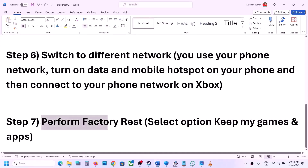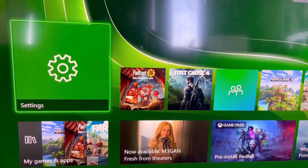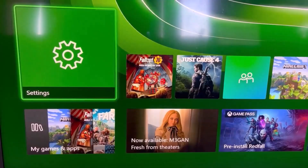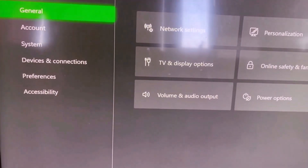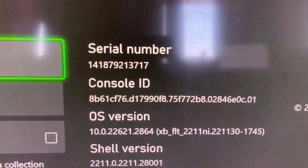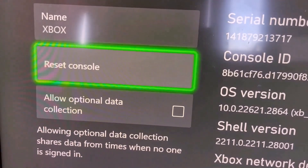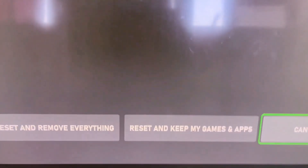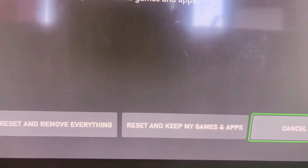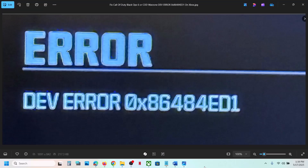The last step is to perform a factory reset, and you have to select the option which says Keep My Games and Apps — in this case you will not lose any data. Go to the home screen, then Settings, then System, and select Console Info. Select Reset Console. At the bottom you will see options: Reset and Remove Everything, and Reset and Keep My Games and Apps. Select Reset and Keep My Games and Apps and proceed. One of the steps shown in this video should help you fix this error. Thank you so much for your time — please like this video and subscribe to my channel.